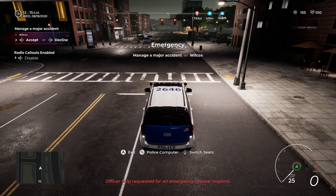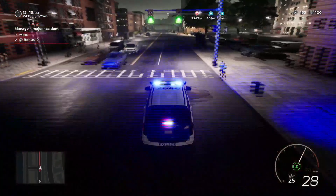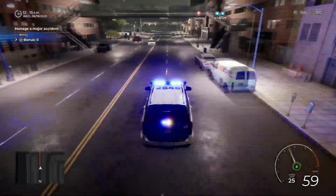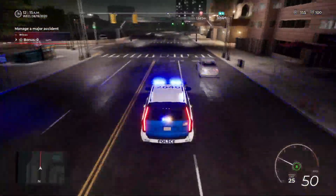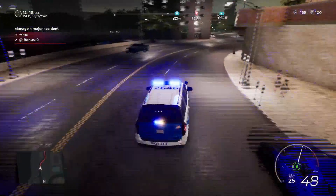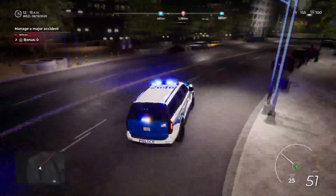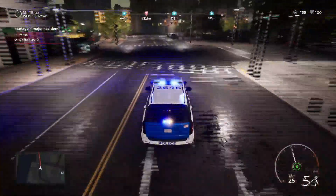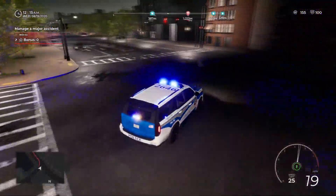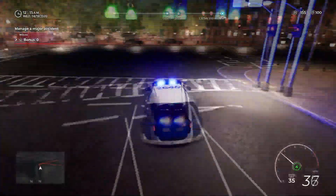Officer help requested for an emergency — please respond. I'm on my way. We are going to respond to this accident up in Wilcox. It's a major accident, so we'll go code 3. Make sure we clear our intersections. Get up there and see what's going on — how many vehicles, how many people injured, take reports, take some pictures and evidence. As long as nobody's got warrants or is drunk, everyone will be able to leave with their accident report.